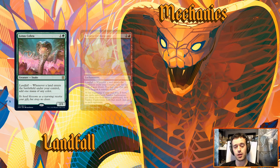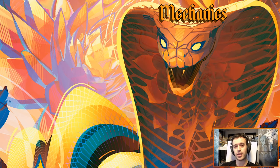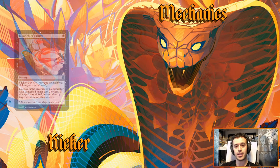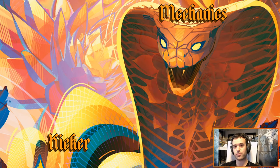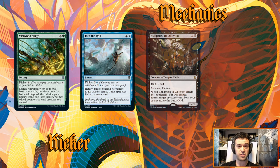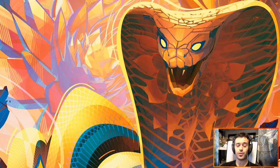Returning mechanics: first is landfall, back again from both previous Zendikar blocks. This generates an effect when a land enters the battlefield on your side — it can be instant speed or just during your turn as you play a land. This was very powerful, splashy, and fun in those blocks, and I'm sure nothing will be different here for both limited and constructed. Our second returning mechanic is kicker, which lets you pay an additional cost when casting a spell to get an additional effect. These are great in both formats — strong early and even better late for a higher cost. I think they'll make a big splash in both.